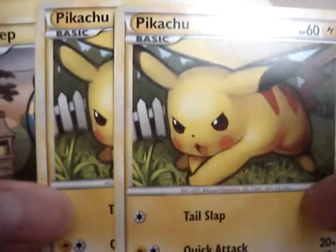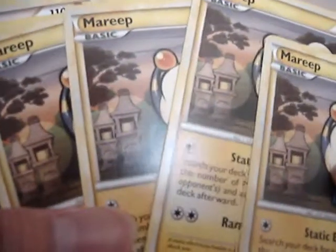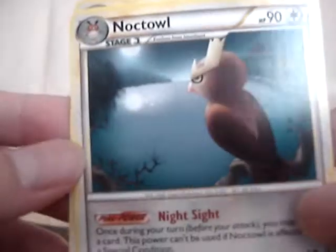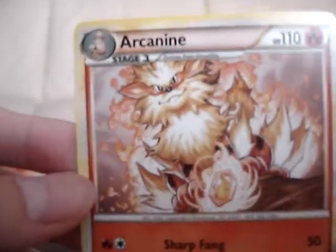And now for the Pokémon. We have two Pikachu from HeartGold SoulSilver, four Mareep, four Hoothoot, four Growlithe, four Cyndaquil, two Quilava, two Flaaffy, a Noctowl, and an Arcanine — non-shiny.